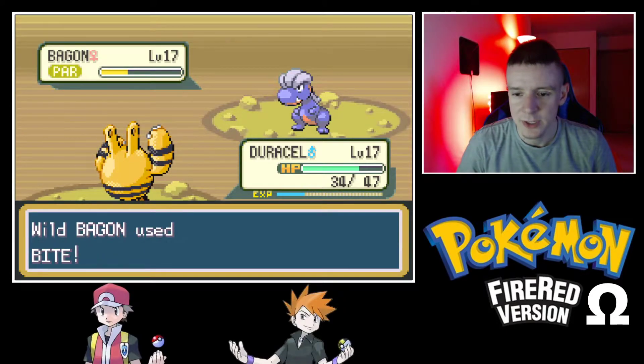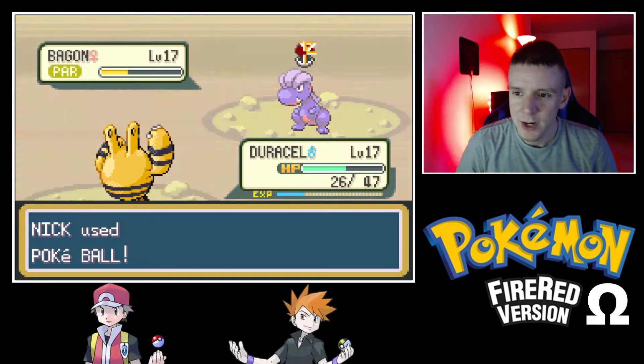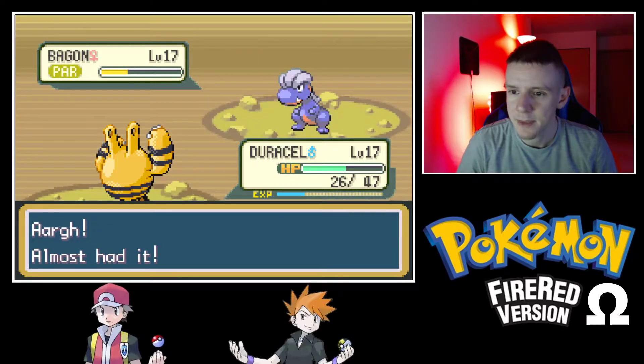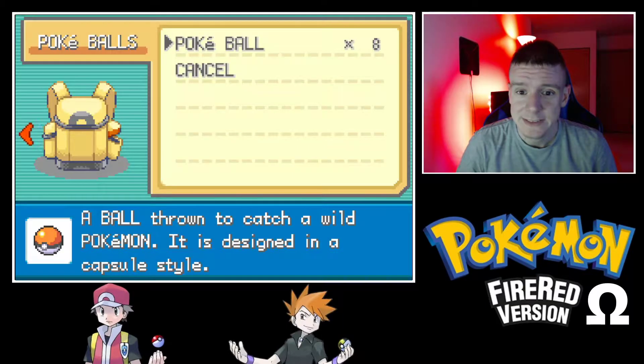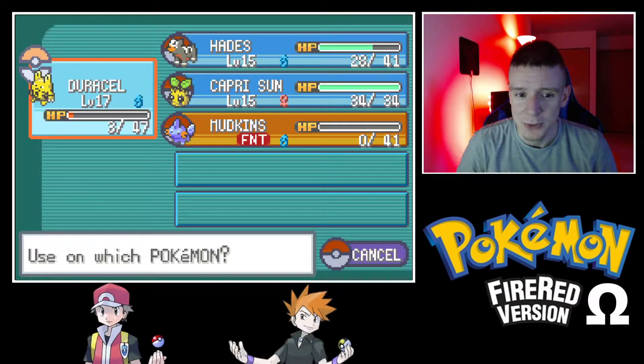Pokeballs have a worse catch rate than most things we're used to. I might try one more Quick Attack to get it into the red. If this doesn't work... I think we should keep trying — if we knock it out at least we know where to find one.